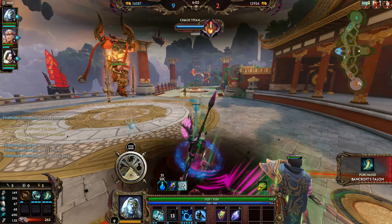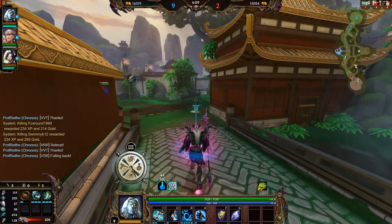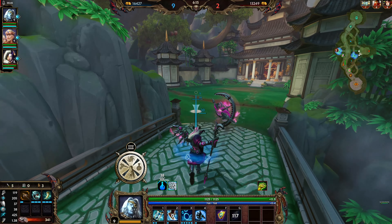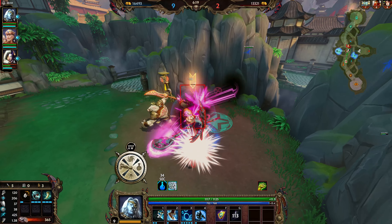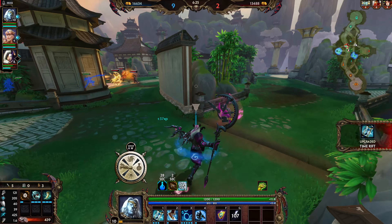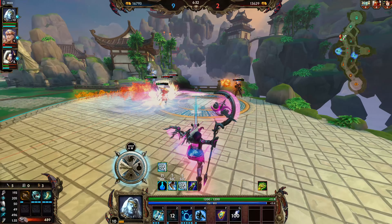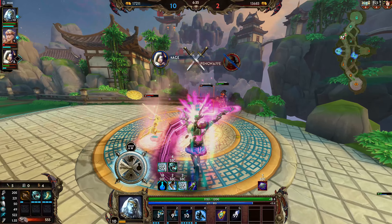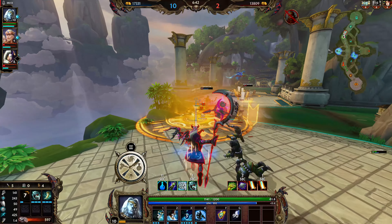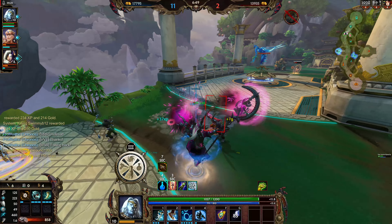Grab Bancroft, all right good. Let's see if we can nab this middle camp really quick — I don't care so much about the damage camp right now, that's not that important to fight over. We're going to slip around the back here. He dodged that, that's a shame. Oh, I almost got her — that's a shame.